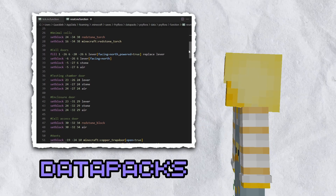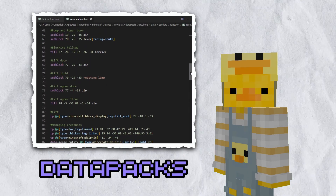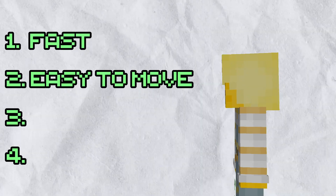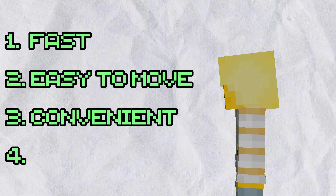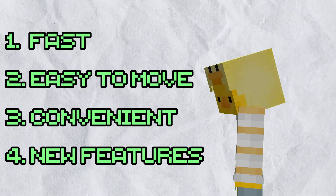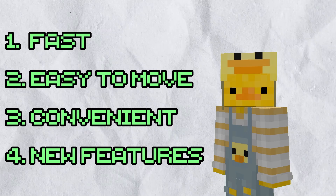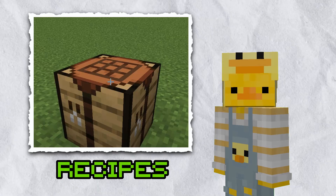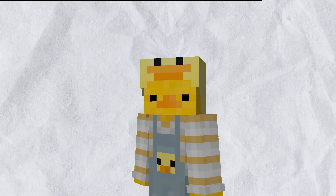A data pack, on the other hand, is a folder stored within your Minecraft world that has files with all the commands you want to run. They are way less laggy, easy to transfer across worlds, super easy to develop and bug fix in, and also enable you to use a bunch of new and amazing features such as custom advancements and recipes. It'll make more sense once you get started, and trust me, they're really not that complicated.